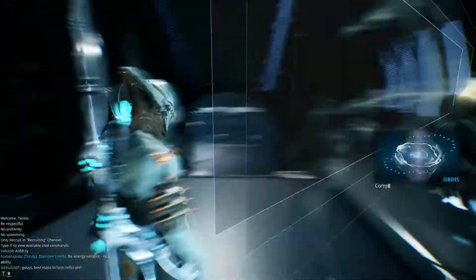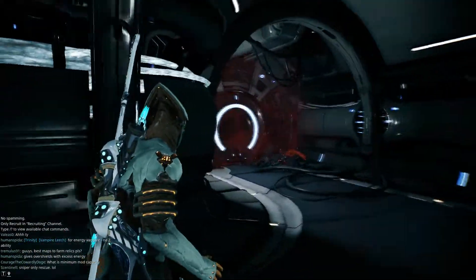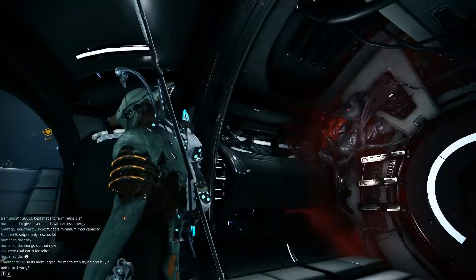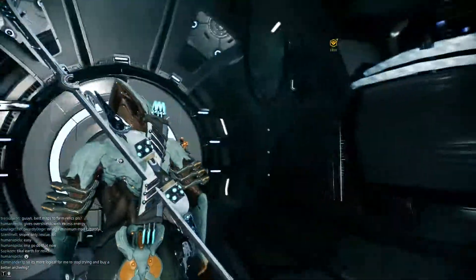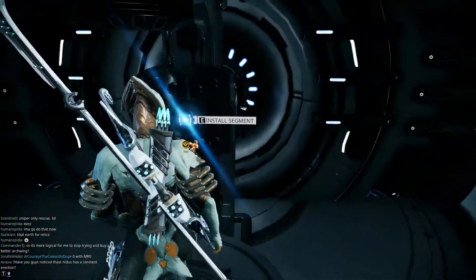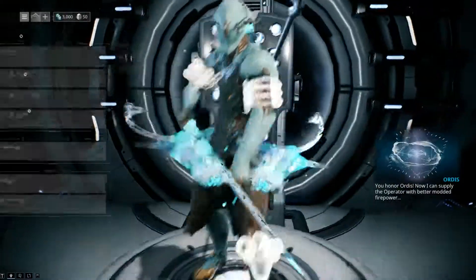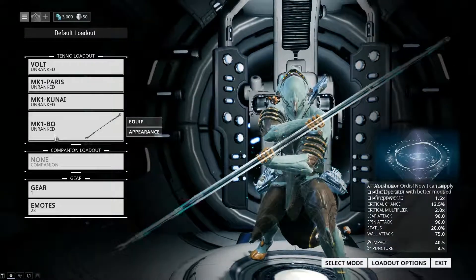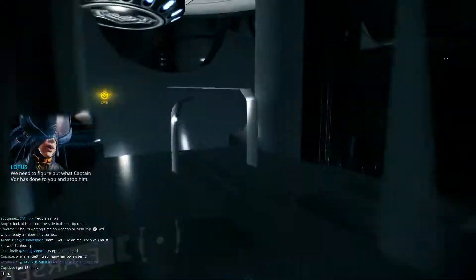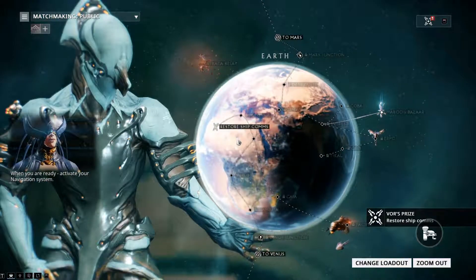Look at this madness — those savages. Components have been removed, the lower orbiter compartments have no life support. Why did the operator abandon me? Arsenal management could be restored if the operator wishes it. It's like the ship's infected or something. We got an arsenal — now I can supply the operator with better firepower. Those have been looted as well. We need to figure out what Captain Vor has done to you and stop him. I found a communication segment we might salvage — when you are ready, activate your navigation system.